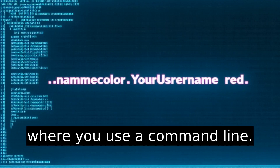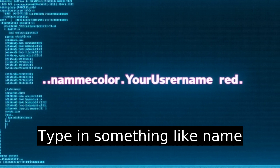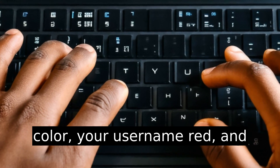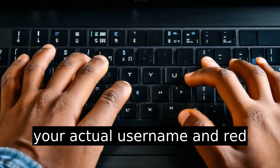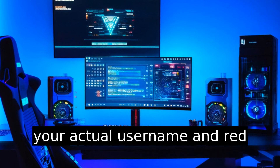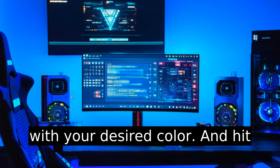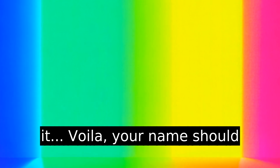Now here's where you use a command line. Type in something like 'name color, your username, red' — replace your username with your actual username and red with your desired color — and hit enter. If the game supports it, voila, your name should change color.